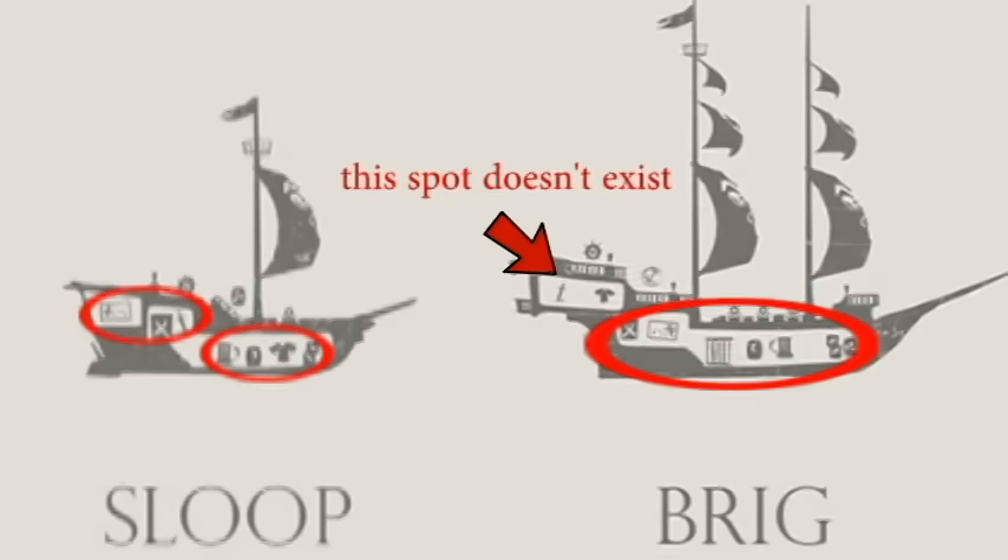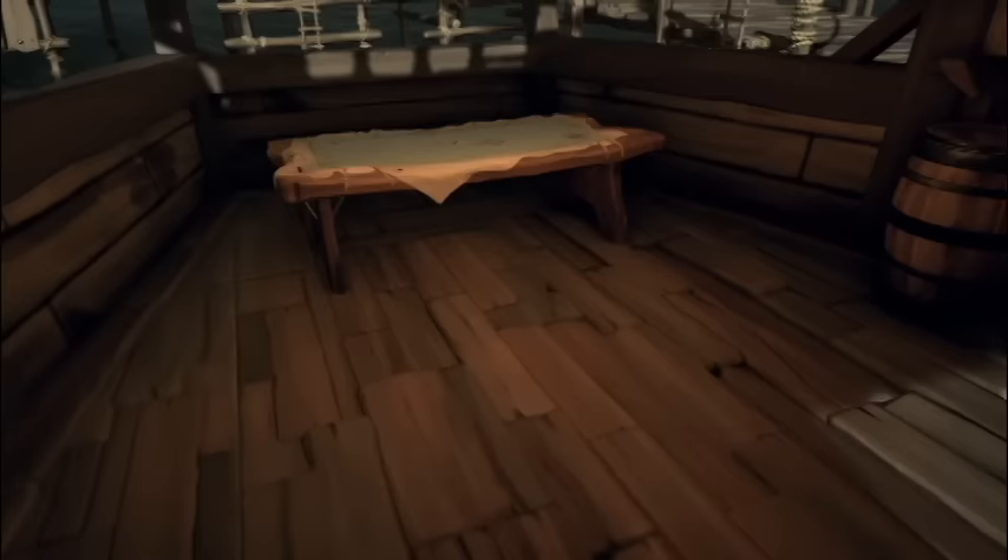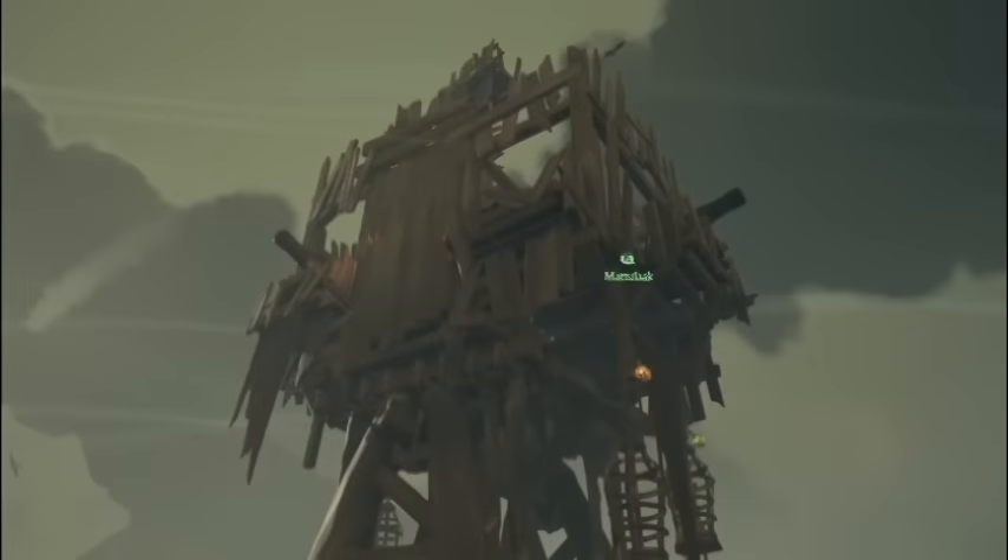Lastly, the brig only has one deck, whereas the sloop technically has two — you have the upper area and the lower one. The brig, however, is just a straight tube. This makes it way more vulnerable to ballast ball and damage in general. Holes in the back of the sloop, in comparison, are much less of a threat and can be dealt with after a battle rather than during it.